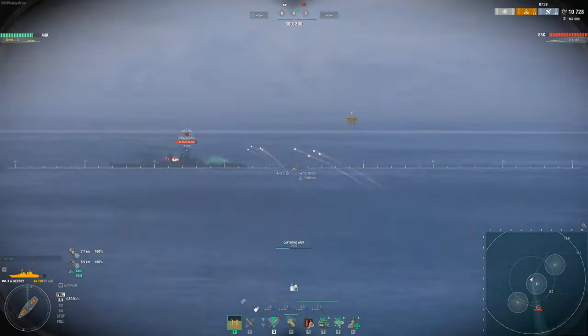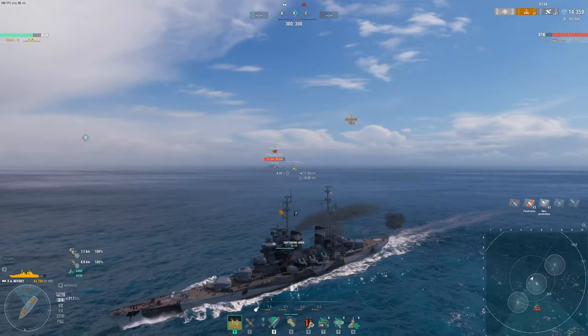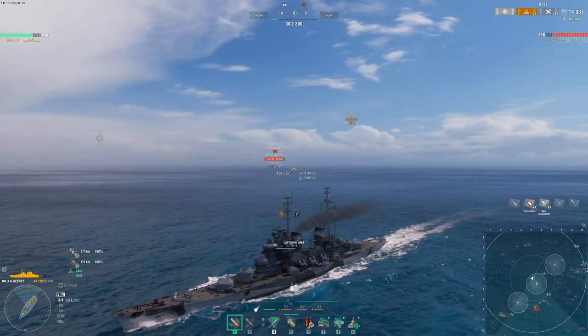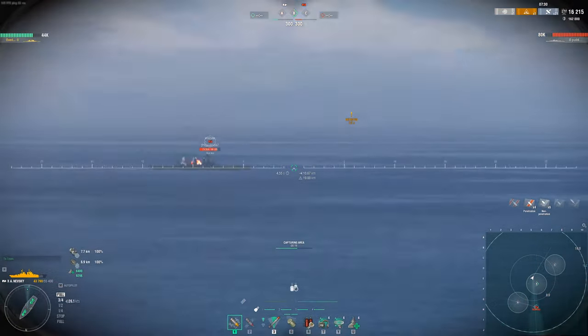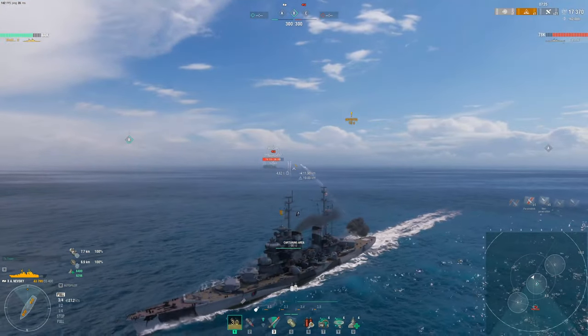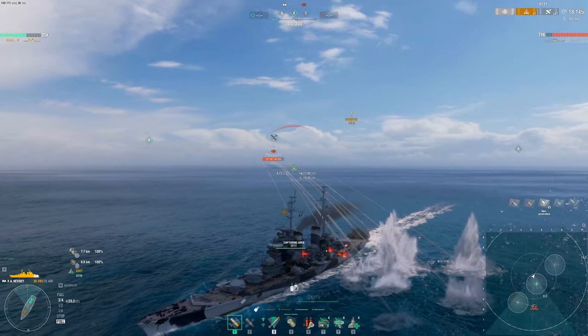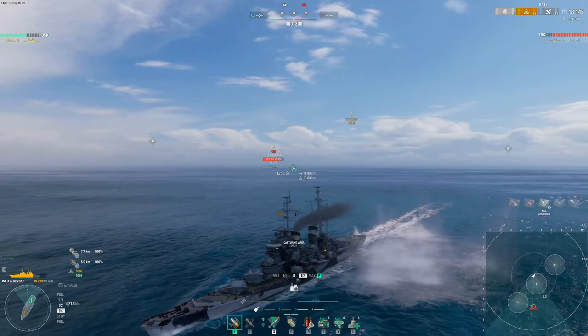For most mid-tier cruisers, tier 5 through 8, the sweet spot where you should be fighting lies between 9 through 13 kilometers. Higher-tier cruisers typically fight around 11 through 16 kilometers, but this can change depending on the situation and what ship you're in. In this replay you can see I started shooting way before I completed my turnout — and if I was in any other cruiser, that Montana would have deleted me. I was really surprised he didn't, but the Neveski sometimes has pretty trolly armor that will just overpenetrate citadels.